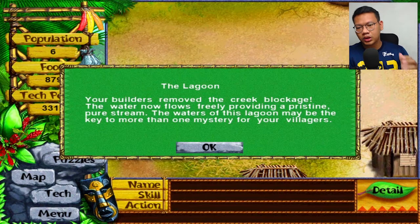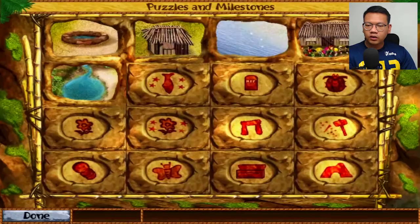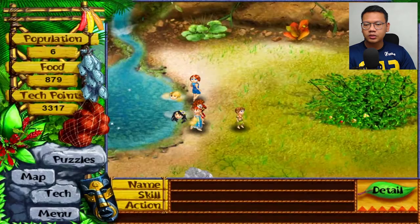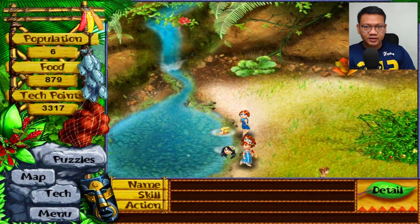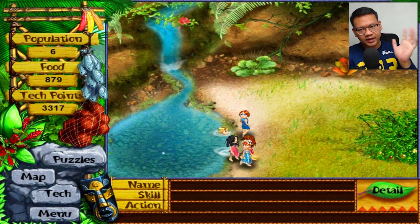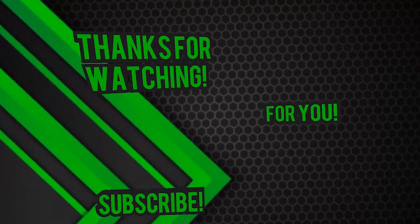The Lagoon: your builders removed the creek blockage. The water now flows freely, providing a pristine pure stream. The water of this lagoon may be the key to more than one mystery for your villagers. That's puzzle five — you can see the lagoon. Don't forget to like and subscribe, thank you for watching, see you next puzzle!